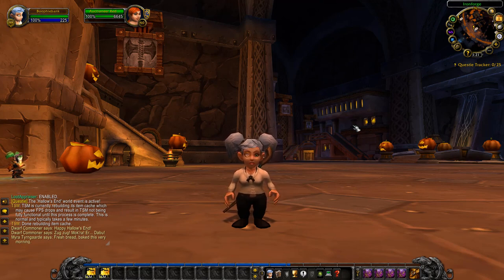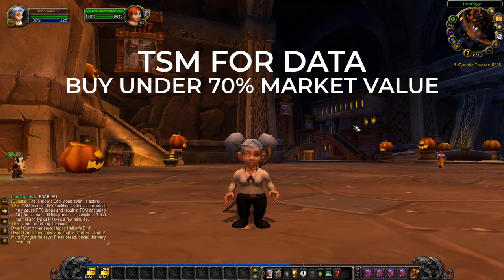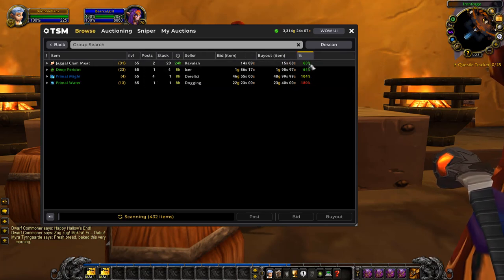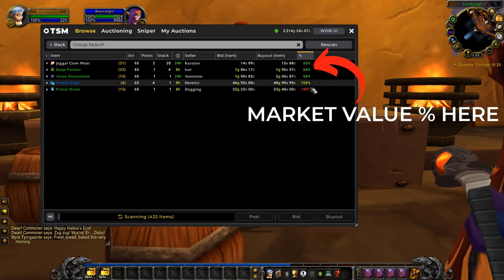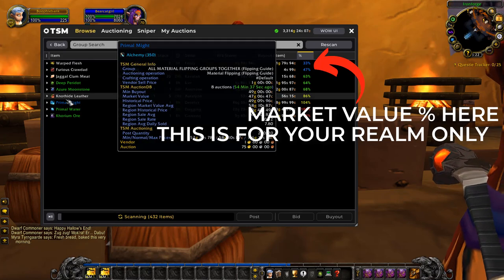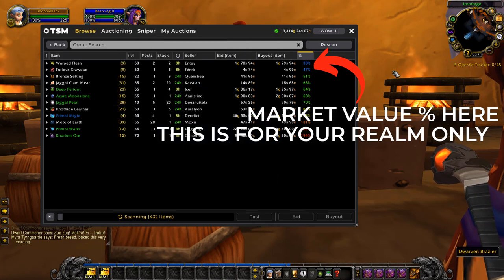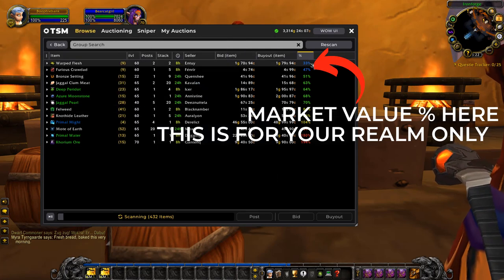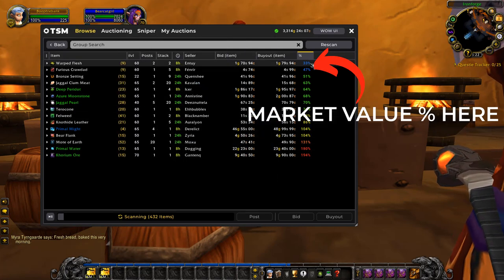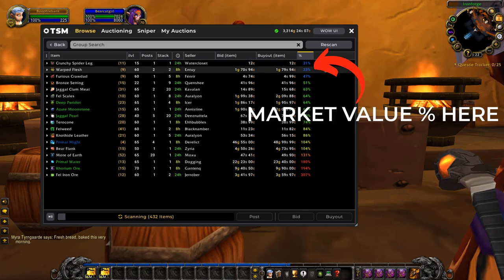I will buy anything using TSM that is under 70% of the market value. TSM shows the market value down the side — 100% means exactly what the item is meant to be priced at. If it shows 30%, that means it's only 30% of the market value, so it's a really good deal.